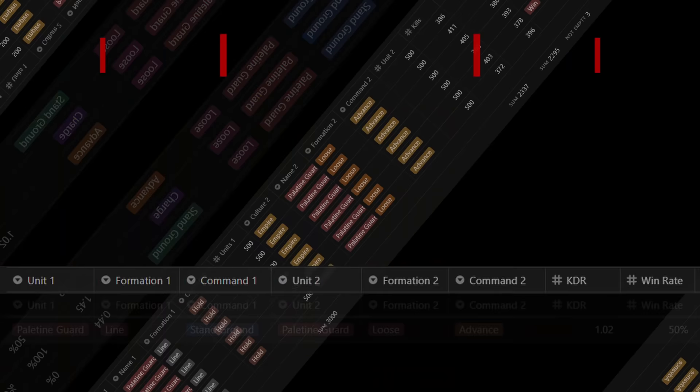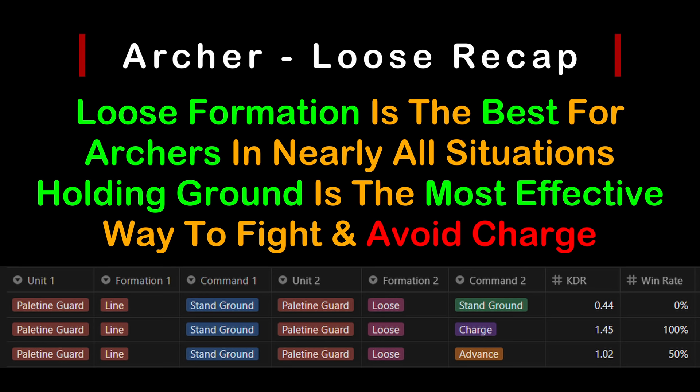In summary, loose formation is by far the best formation to use for both offensive and defensive, with standing ground as the preferred method. Advance can work in a pinch if you don't have time to micro, but avoid charge at all costs.